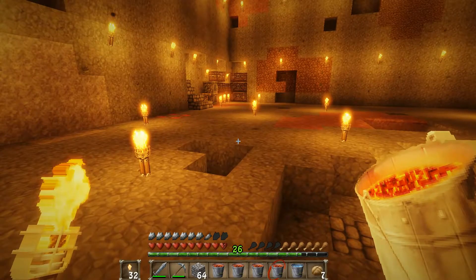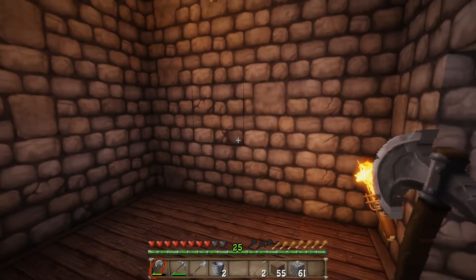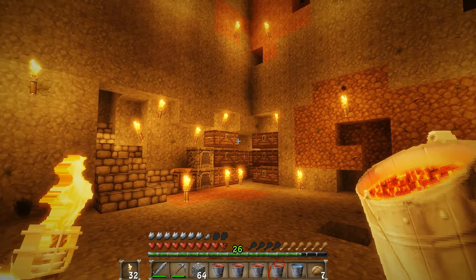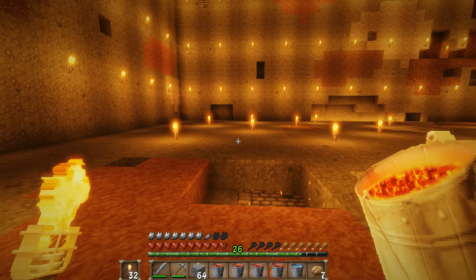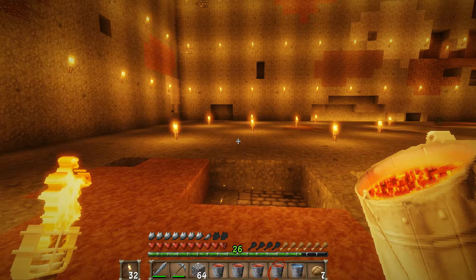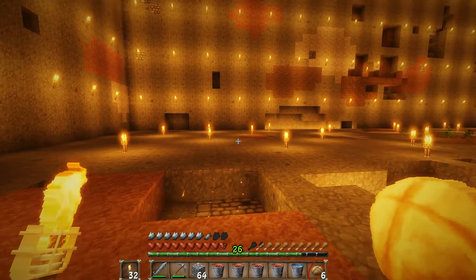Where do we want to put the nether portal? I'm gonna build it like that. I was thinking we should do it on top. I want to get diamond pickaxes though so we can build an enchantment table. Oh yeah, we need an enchanting table. But if you do that, we'll get free obsidian from the portal because you can take out the corners. I was gonna do it the cheap way — I know what you're talking about. But that means we don't go ahead and do it. Where do we want to put the top portal though?